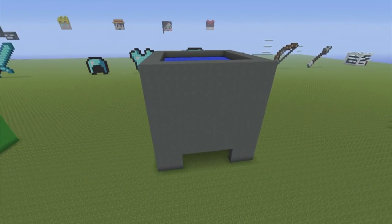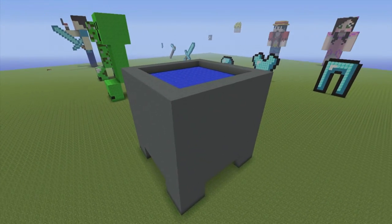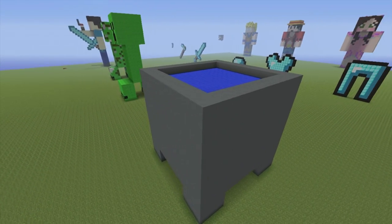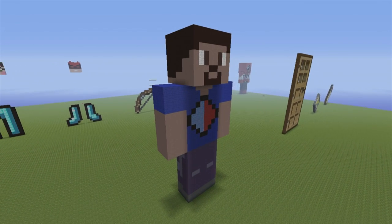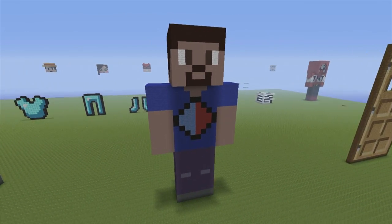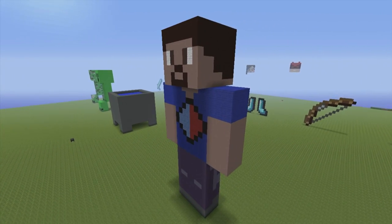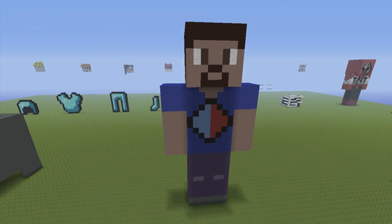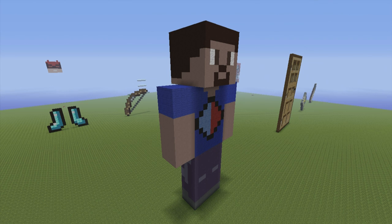Here we have a cauldron statue — very simple to make. There's a nice-looking tutorial on the channel in the item tutorials playlist. This is actually the first item statue that we've encountered, which is the first time I'm mentioning that I have an item tutorials playlist. Here we have a Vickstar statue. I didn't make YouTubers for a while after Popular MMOs and Syndicate, and Vickstar is the first one I made after that hiatus. Very nice-looking statue — you can find him on the channel. He's in the YouTubers playlist plus the Minecraft skin/statue playlist.